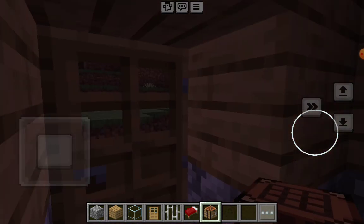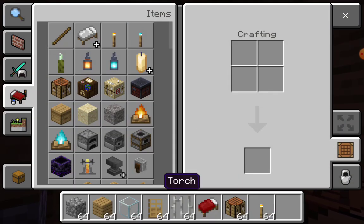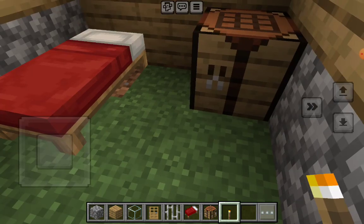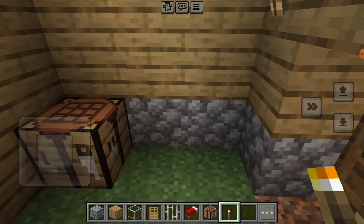Oh god, it's really dark. I think we should just place some torches right here and right here. This looks good, now we can just place our chest.